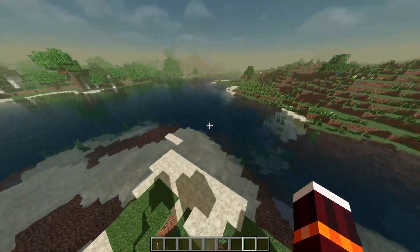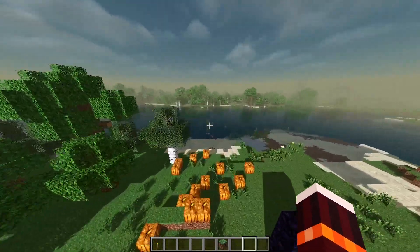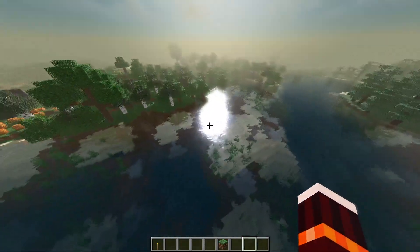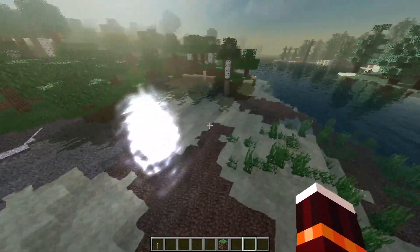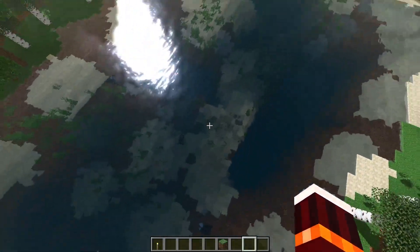And the other thing we're gonna go over is water, with improved screen space reflections and transparency. I love this transparent water — it became more realistic, I guess. And underwater fog has also been added, which actually makes the water look better.